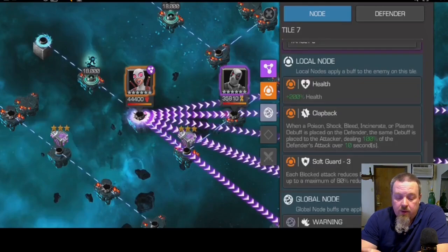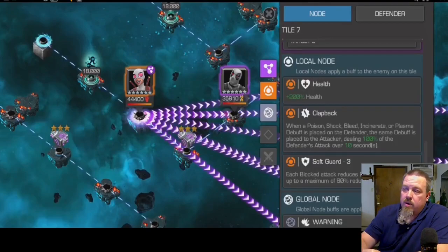Use somebody who isn't doing poison, shock, bleed, incinerate, or plasma — which is where Colossus would have actually gotten us through this fight fairly simply and then onto the Iceman fight. I'll admit that I totally overlooked the node on her and continued using my same strategy of Ultron, Nick Fury, and Wolverine — meaning I ended up beating myself up in the process, and that fight took a bit more than it should have. We'll see that as we get into the video.